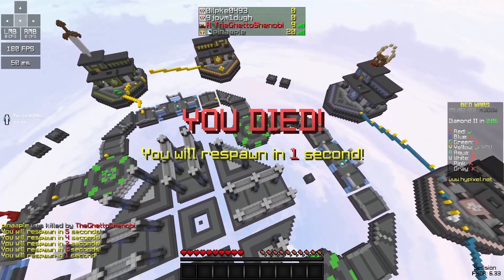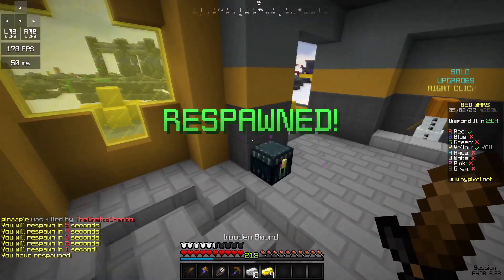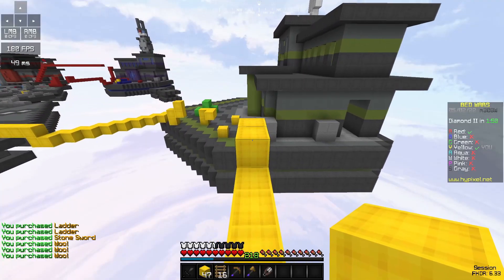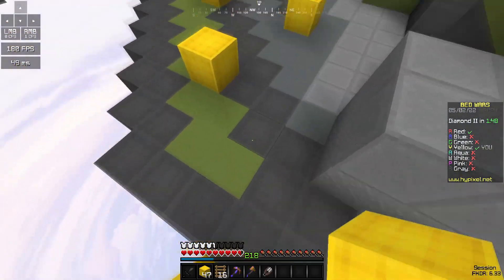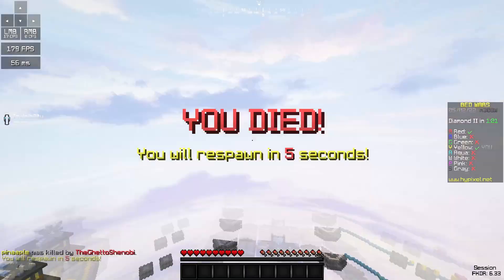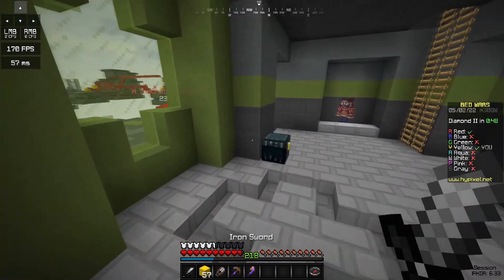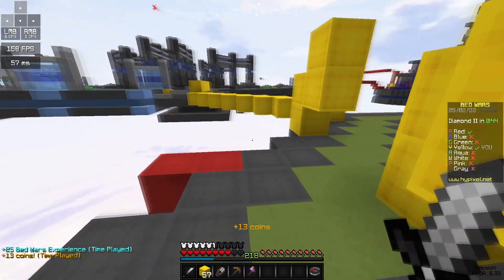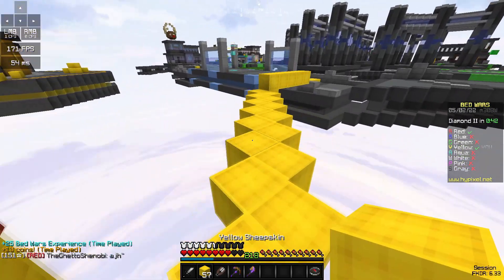The emeralds are so accessible on this map — there's nothing stopping people from doing that. They're going back to their base. Bro, what is wrong with my voice right now. That diamond sword — oh, it doesn't even matter if you can't PVP. They're potting up right now, are you kidding me? Finally, that diamond sword is gone.